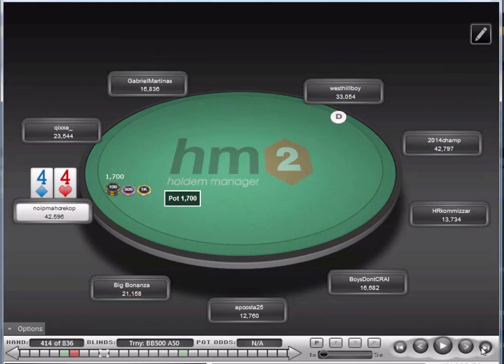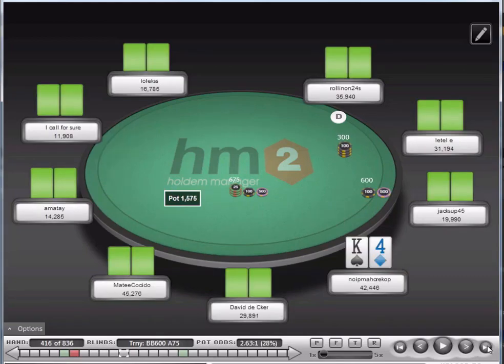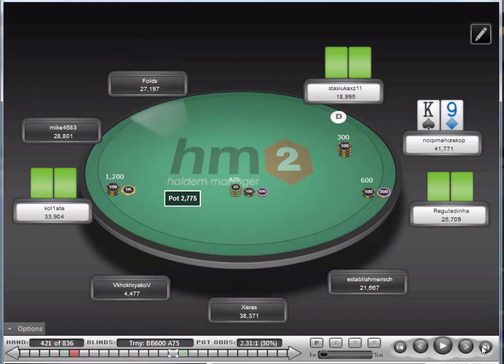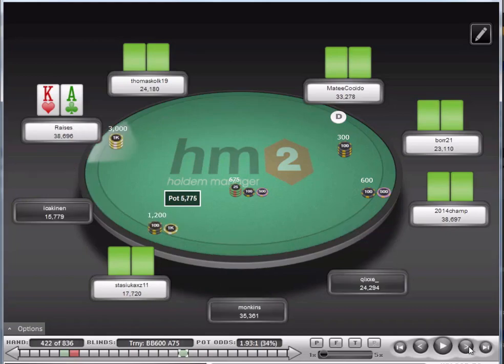Raise with fours and take that one down. King-ten suited — I'm not going to be doing anything against the raise and three-bet. Fold here, fold. Going to be a lot more folding. Ace-king — we're probably going to play. I decided to three-bet this guy in position and I'm probably going to be calling if he shoves.